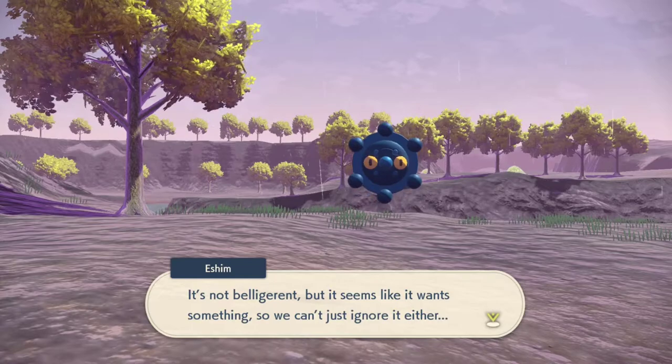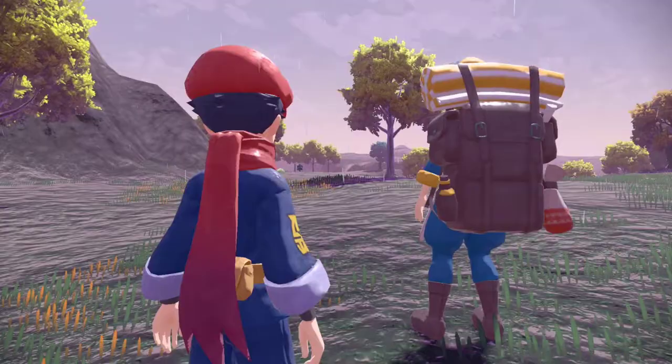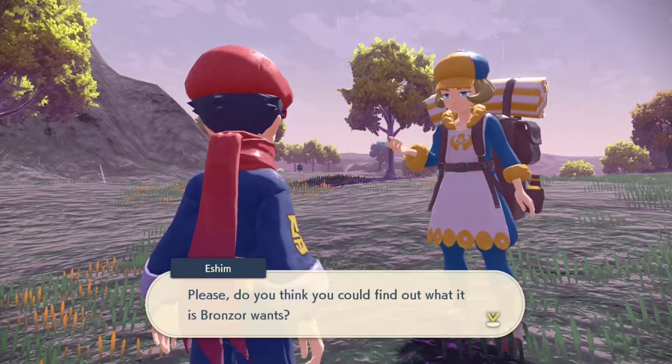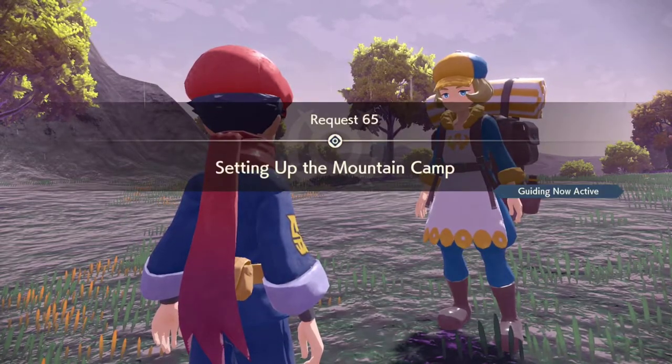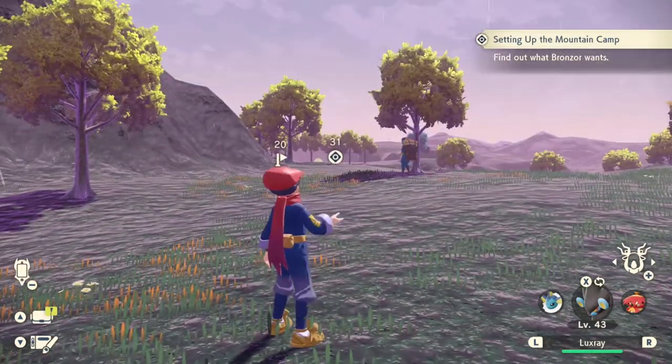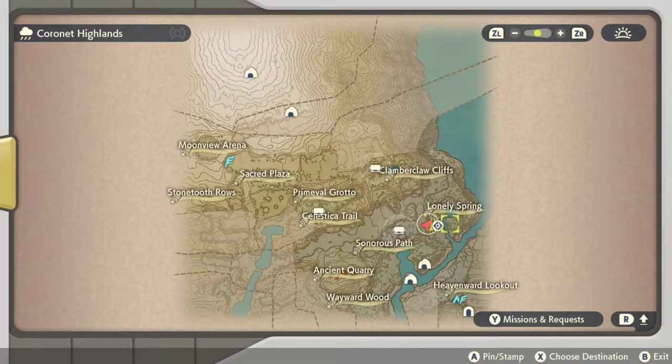Now, if you're struggling with this one, there's a tip I want to give you. Activate the guide, and it will give you the find location of where you're supposed to go. Some people might be thinking, I can't find where this other Bronzord is. Well, it's ridiculously easy to find it, but just in case you can't find it for some reason...